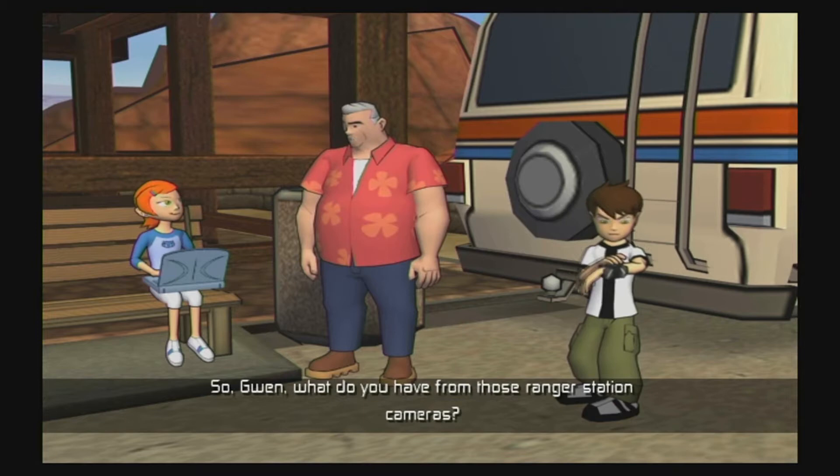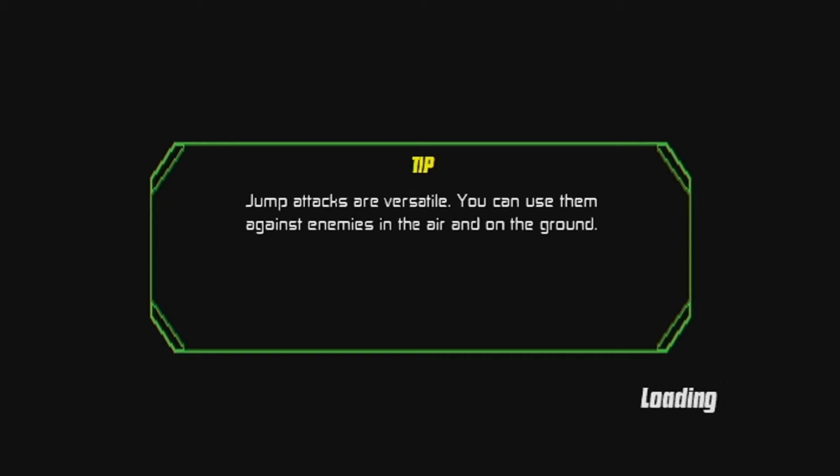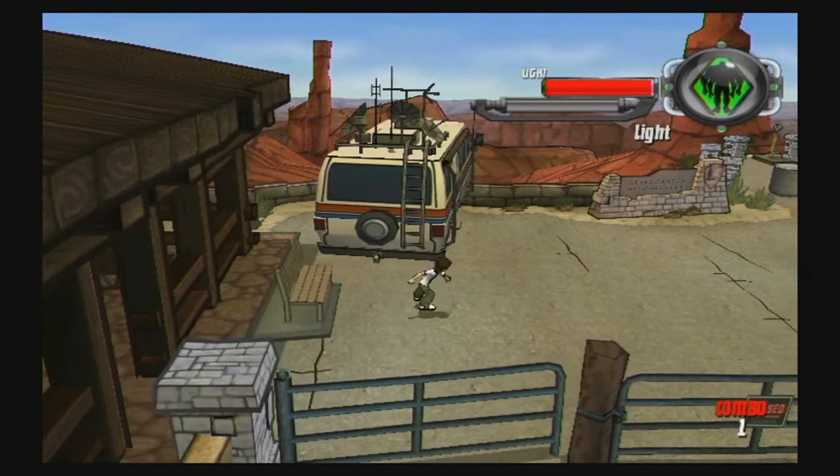Jump attacks are versatile. You can use them against enemies in the air and the ground. Yo, how do I jump into this? Oh, I'm playing. How? That's right, you're player two now. I jumped in and then paused it.